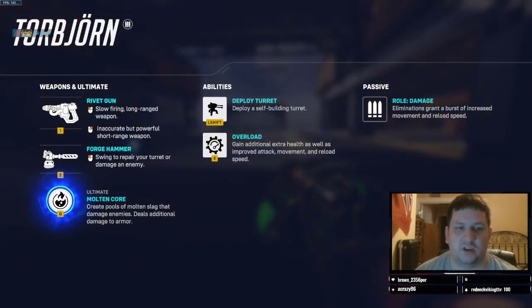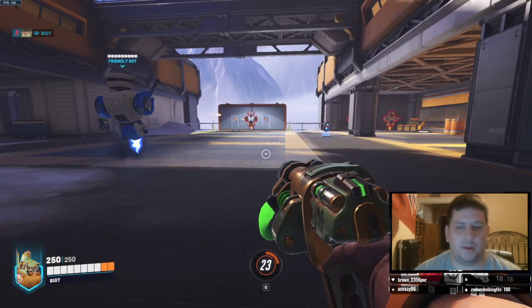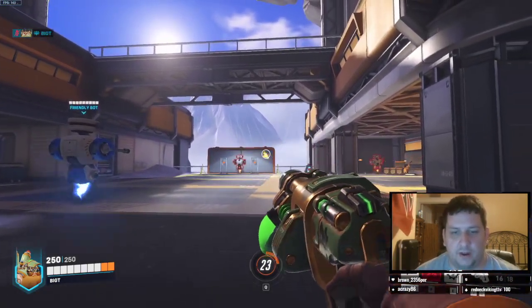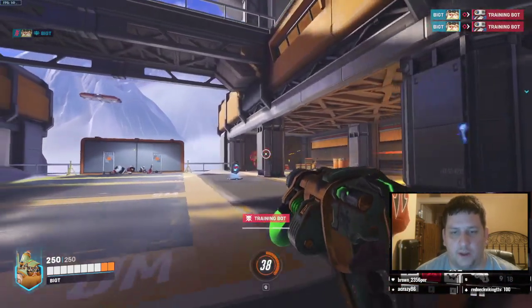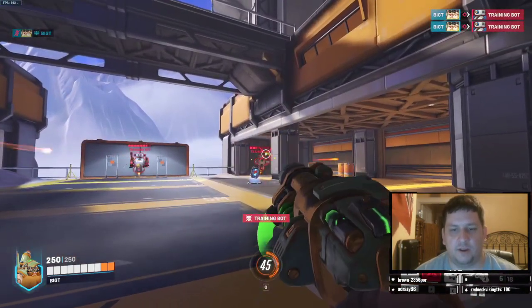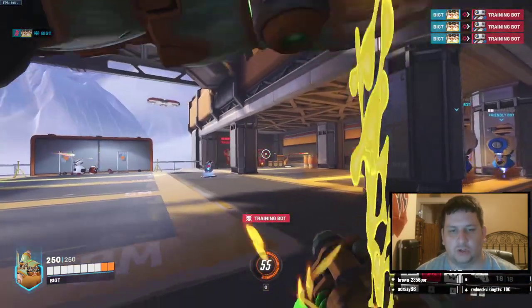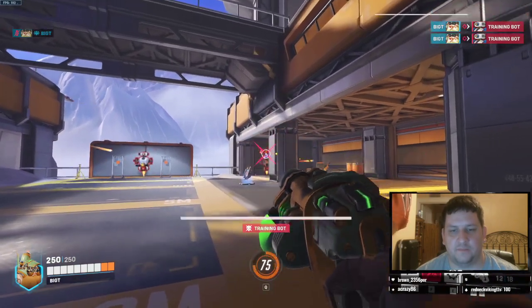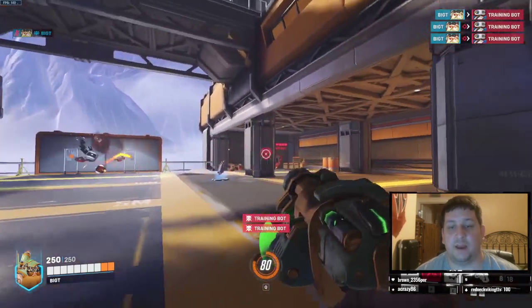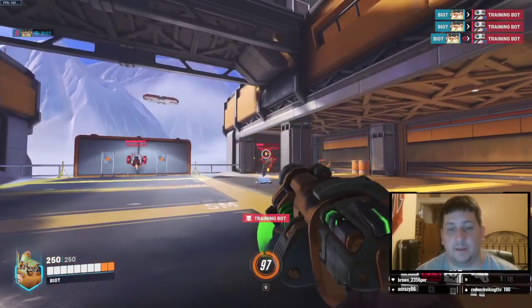He has his rivet gun, which is his primary weapon. There's a primary and a secondary fire. His primary is a slow-firing, single-shot lava blast that can do quite a bit of damage if you land it. However, it can be a little tricky — the circle of the shot is not very large. But if you headshot some of the lower health heroes, you can 1 to 2-shot them. He can do a lot of damage very, very quickly. It's pretty nasty the amount of damage Torbjorn has.